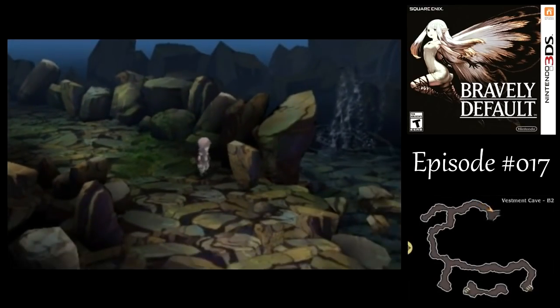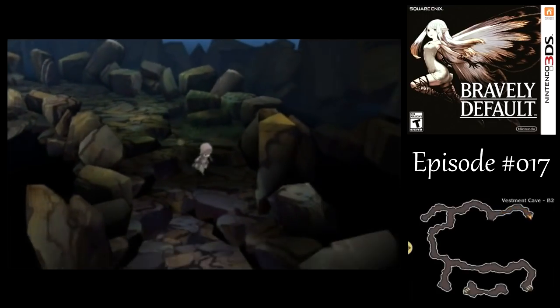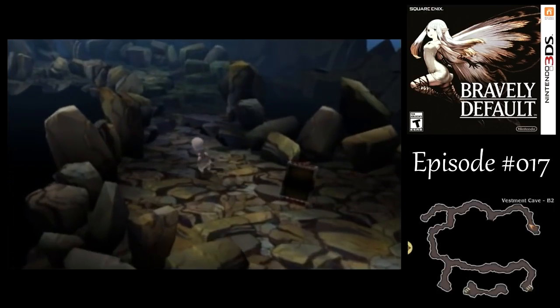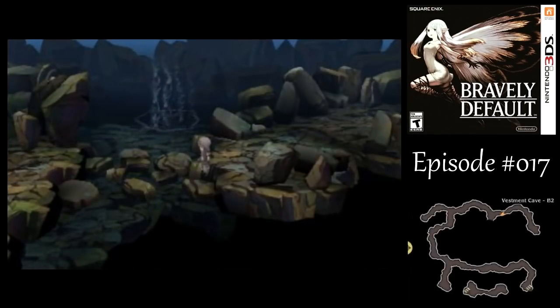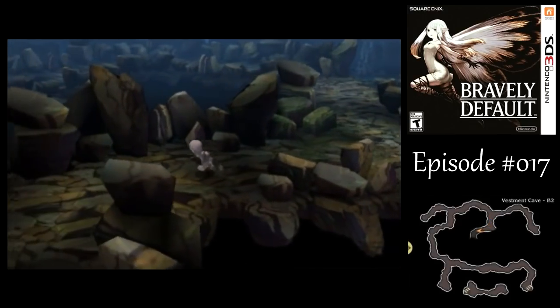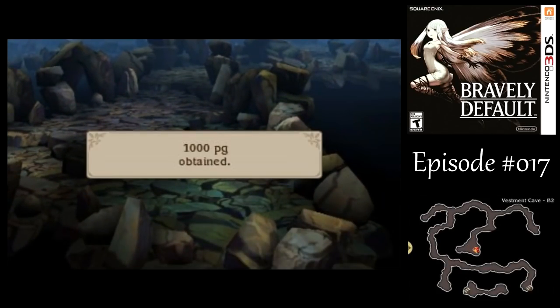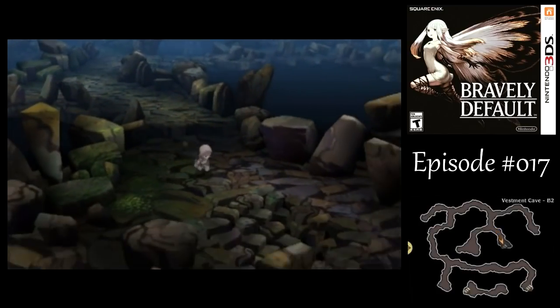After that battle, we gained a job level for Edea. She learned Knuckle Lore, which can be useful. It doesn't just raise your weapon proficiency with knuckles to rank S - it'll also let you have the attack power of a monk if you don't have any weapon equipped, even if you're not equipping a knuckle. So that can be useful with a certain natural ability, if you know what I mean. I think that's all the treasure we got around here, except for the rainbow thread that we're looking for.